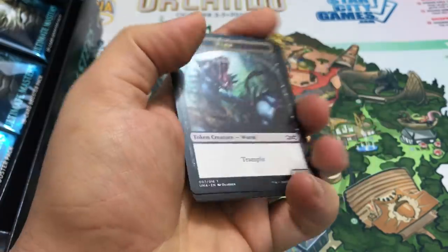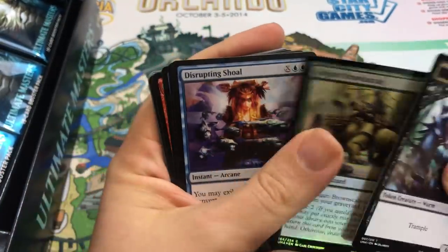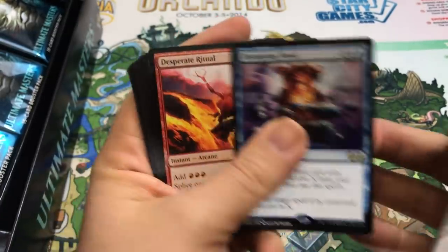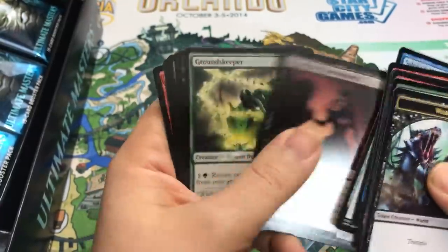No Mythics yet - the last box had a lot of Mythics. I don't know if this box will have as many. Golgari Brown Scale is our foil. Disrupting Shoal - another one we got in the last box that I was real happy with because I didn't have one. Desperate Ritual. Young Pyromancer.